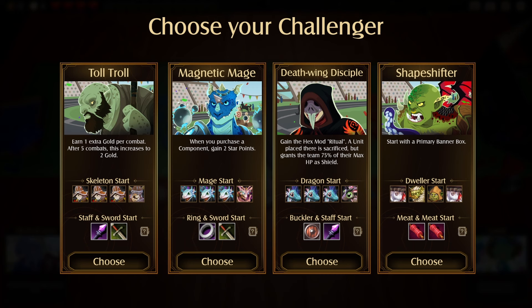So let's see what we have here. We have four starting characters with four starting decks. Each character has traits — earn one extra gold per combat, after five combats this increases to two gold, purchase a component, gain two star points, Sacrifice Hex, start with the primary banner box, and a Dweller start.